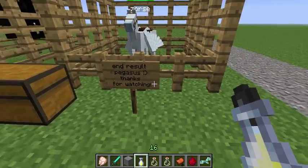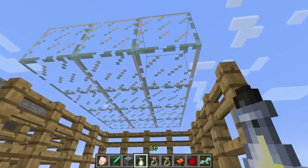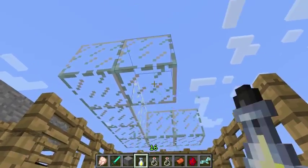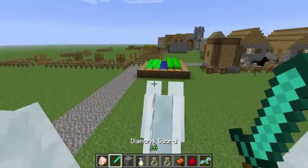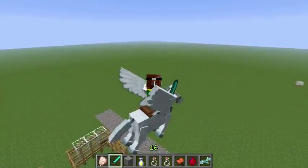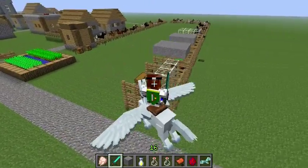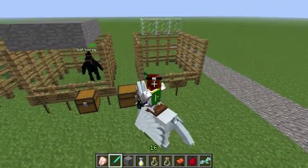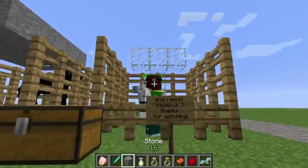The pegasus looks amazing and flies around with a really nice wing animation. He's basically the handiest thing ever for getting around and covering ground quickly. Here I'm taking him out for a fly — as you can see, the animation is really, really nice.